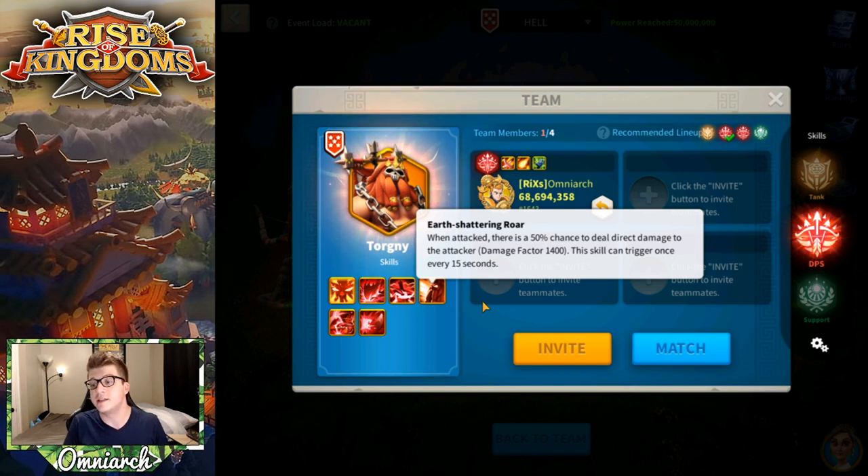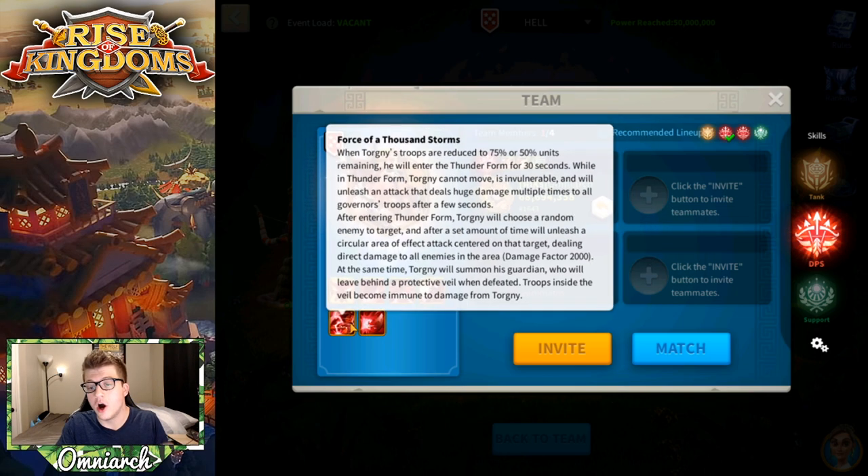The next skill is called Earth Shattering Roar. When attacked, there's a 50% chance to deal direct damage to the attacker with a damage factor of 1400. This skill can only trigger once every 15 seconds. It's comparable to Tsao's single-target damage factor — nothing too crazy. With four players, the 50% chance means someone is probably going to take this hit every 15 seconds.